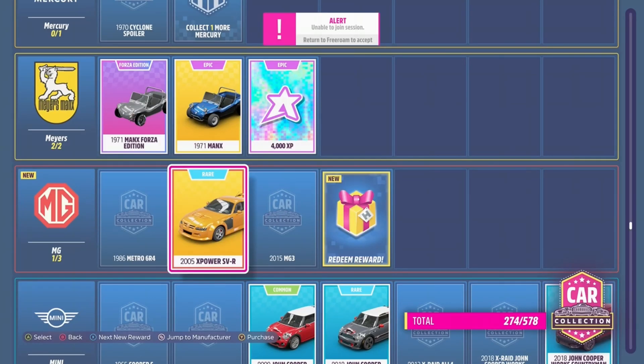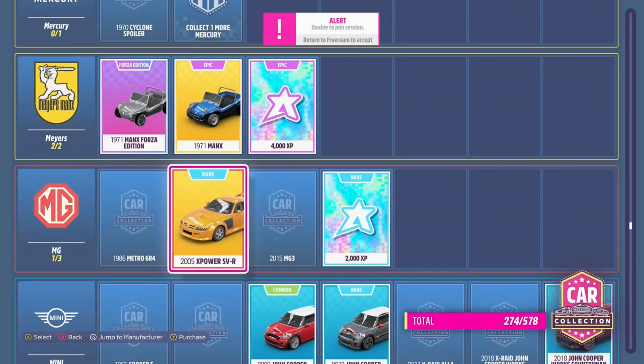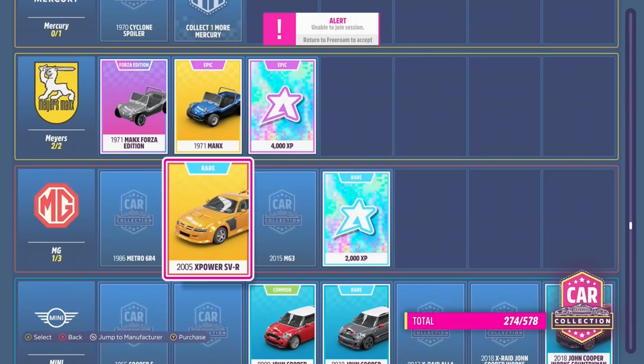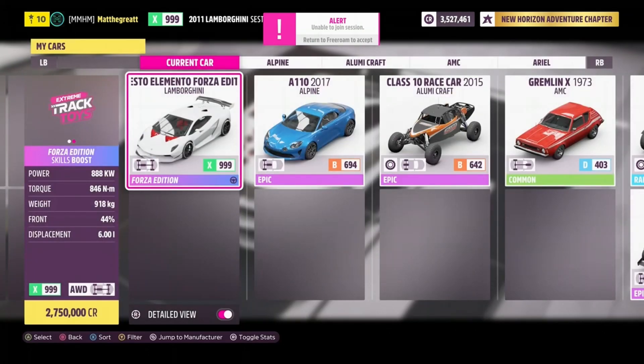Now for where you want to spend those skill points. You're going to go over to your car collection and purchase the MG XPower SVR. You can purchase as many as you would like, but for the purpose of this video, I'm just going to purchase a few.